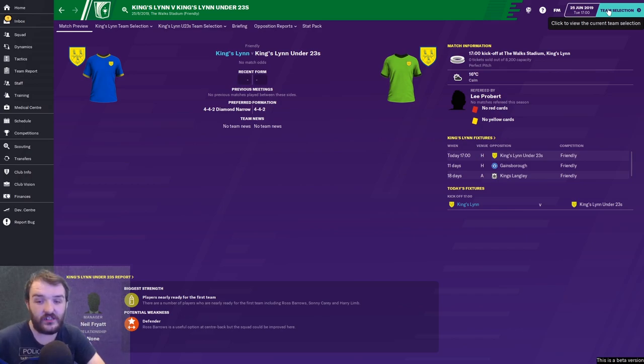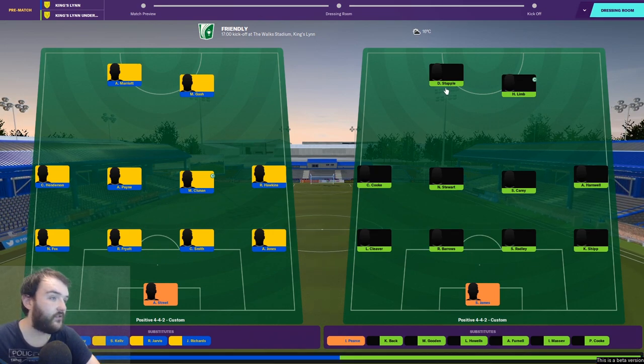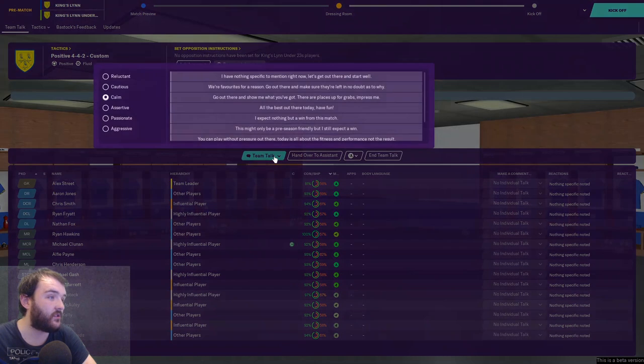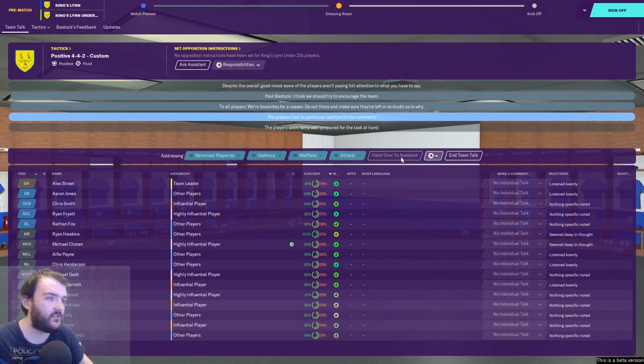We haven't got the official kits yet — the game has only just come out, that'll all be sorted by the next episode. Let's submit the team and get started. Game day! We're facing Kingslyn Under-23s using the same tactic as us. I go passionate for the team talk — 'we're favourites for a reason.' I also notice you can delegate team talks to someone else.